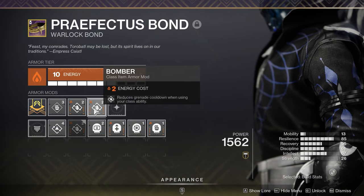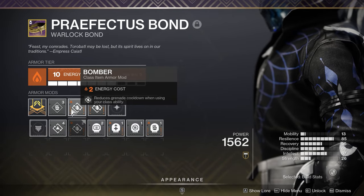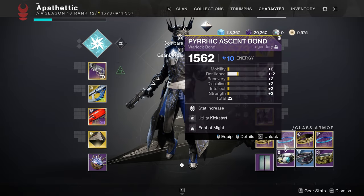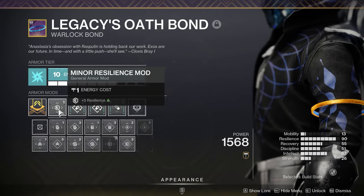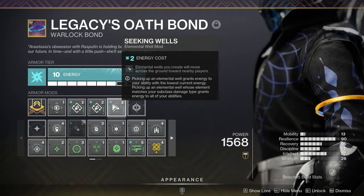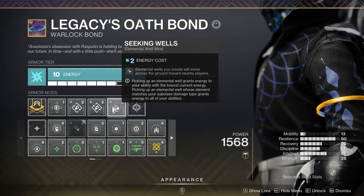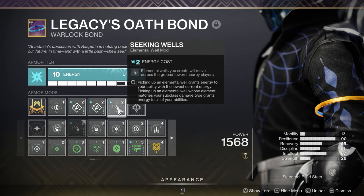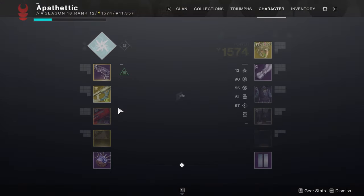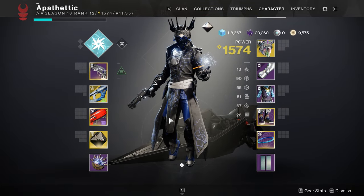Lastly, to really amp up our ability regen, for the class item we have Double Bomber, or what I would actually recommend is running Seeking Wells — this ensures those elemental wells all track to you so you don't have to constantly run to pick them up. You're just going to be doing your thing and your wells are going to automatically track to you, automatically triggering all those energy and damage-boosting perks.